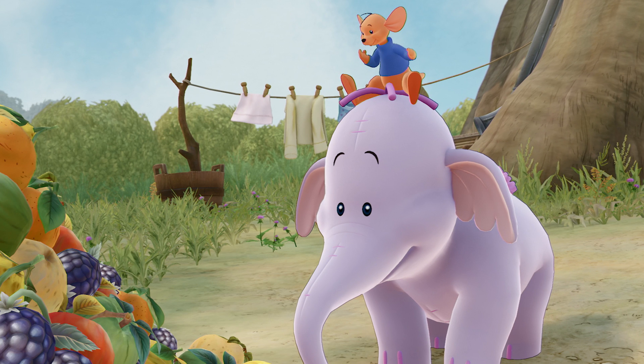We have a very cute screenshot right here of Roo riding Lumpy, and they're clearly standing next to a pile of fruit, most likely to do with the fruit minigame that we can participate in within the world.